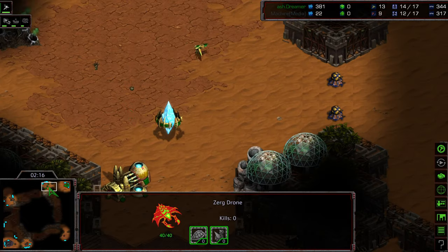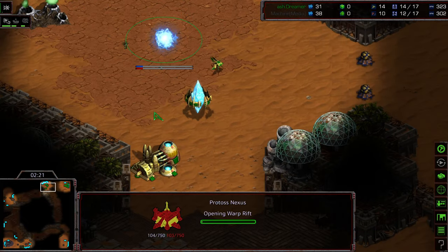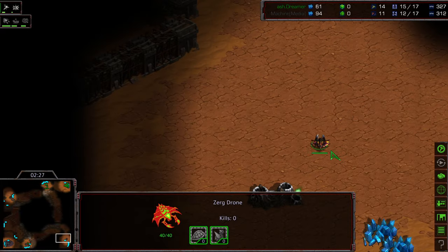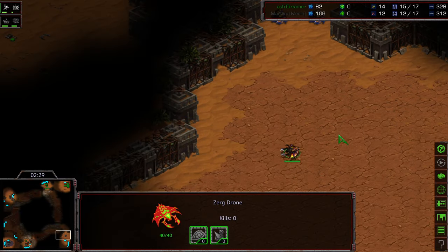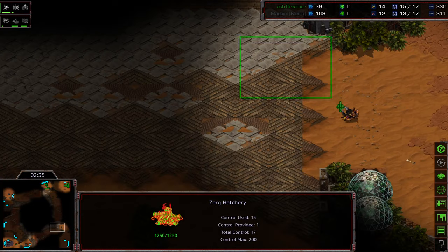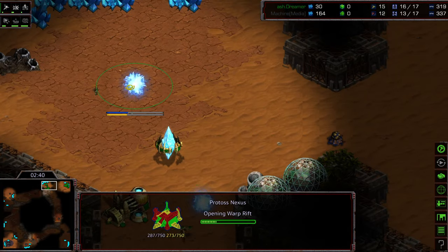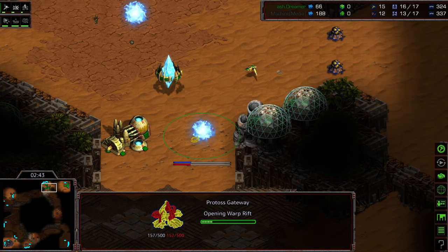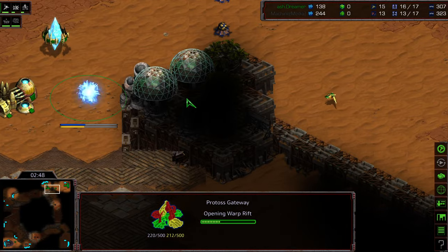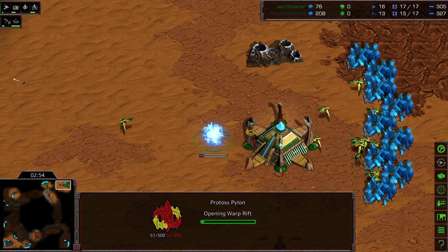Machine getting the spawning pool to follow on 11 as well. He likes getting an early economic lead and then overwhelming his opponents. He's very good with swarming, hotkeys, and large army movement. Dreamer saw there was a hatch opening first — he's going to plop that nexus down as a result. Knowing Machine was scouting, he got a good look at that scout as it moved out of the base. Machine is scouting to the right. This looks like a large map — a long-distance scout to get into this base.